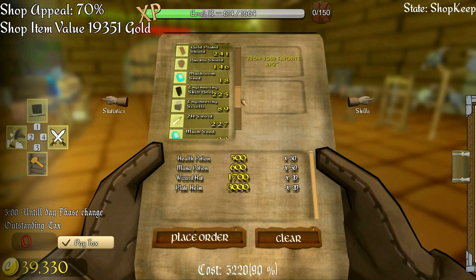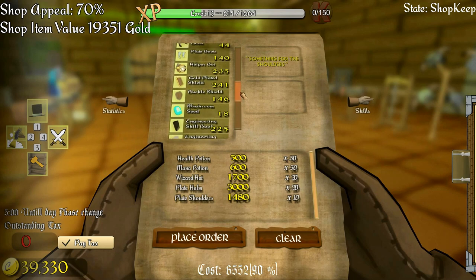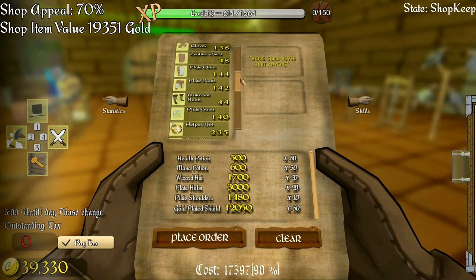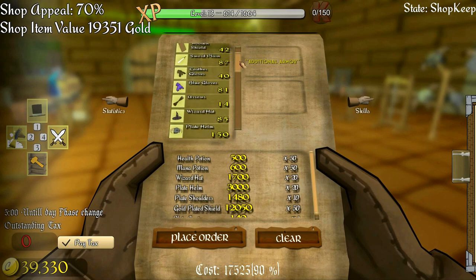For the gold set, I need a plate helm as one of them, so let me order those up. Plate shoulders - I've got to have plate shoulders, let's get 10. I'm going to need several of these shields because I need them for the gold armor, and that's going to be the expensive bit. Getting 50 of them takes me up 17,000 gold.